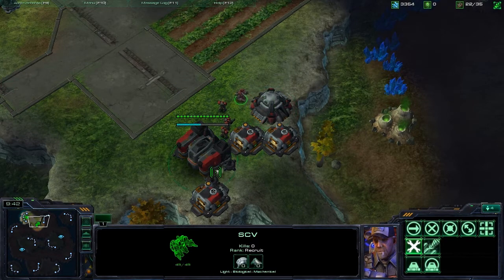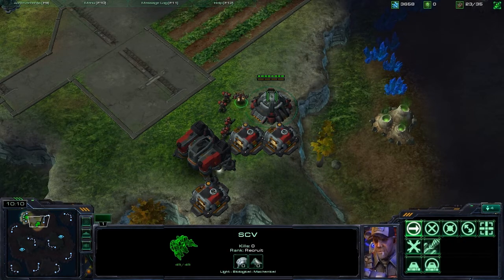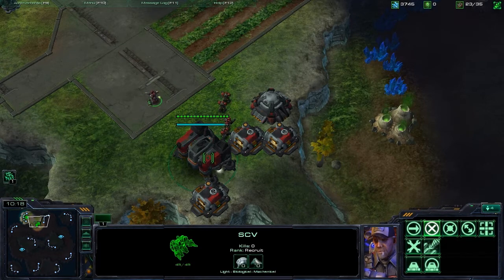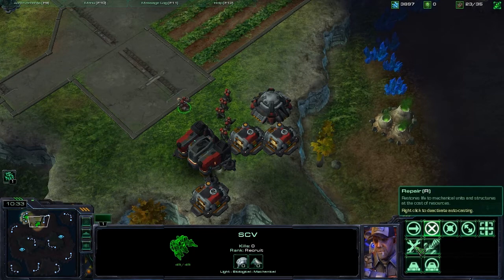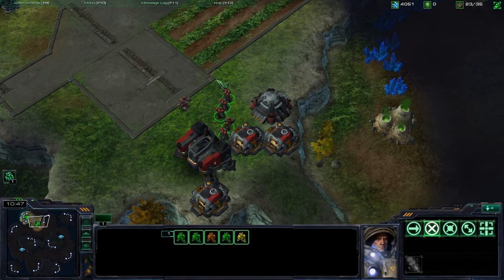When Terran buildings have been damaged by enemy units, SCVs can repair them, and you repair the same way you move — basically. You left-click to select, and then you right-click on the building that you want to repair. It's tricky with bunkers because bunkers hold units. But you right-click on the building that you want to repair, and if you want your SCVs to automatically start repairing buildings that have been hurt nearby, then you right-click on the repair button, and it auto-casts repair on nearby units or buildings.